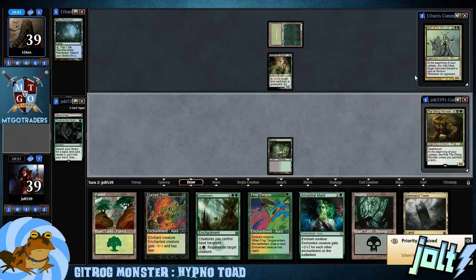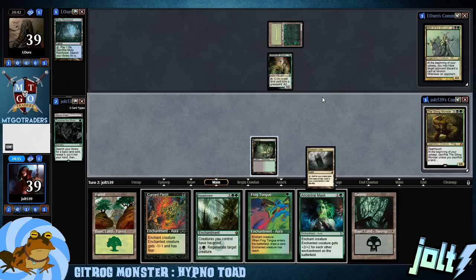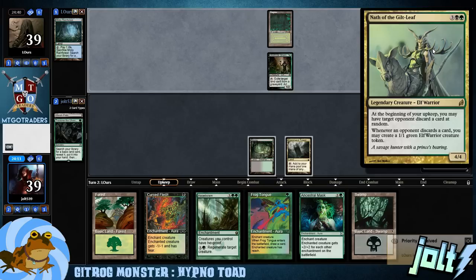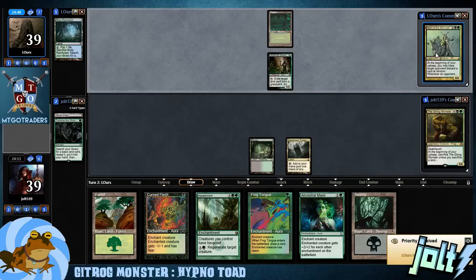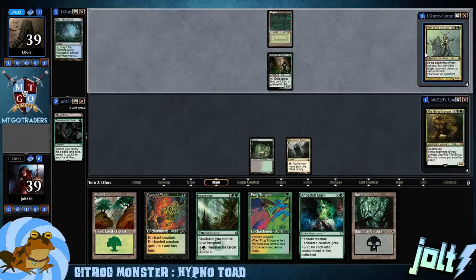Actually, I'll cover Nath in just a second. Let's go and get the Swamp down, go Command Tower, and then pass the turn. Playing against Nath: at the beginning of your upkeep you may have target opponent discard a card at random. Then whenever an opponent discards a card, you may create a 1/1 Green Elf Warrior Creature Token.